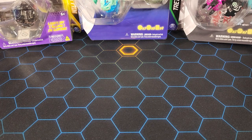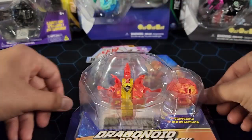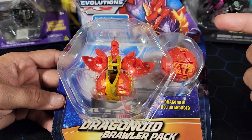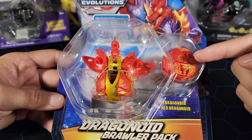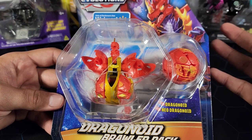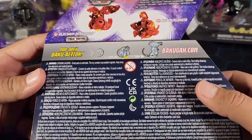What is going on guys, my name is Fusions. Today we're gonna be opening up this Bakugan Evolutions Walmart exclusive Dragonoid Brawler Pack. This is called the Dragonoid Brawler Pack specifically because it comes with two Dragonoids. We have this true metal Pyrus Dragonoid and a Neo Dragonoid — this one is just plastic, but the other one has metal. You can see the gold parts right there which look pretty nice. This is a special product exclusive to Walmart from Bakugan Evolutions.